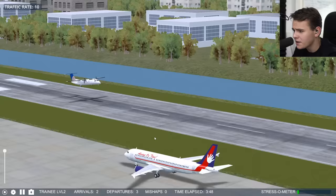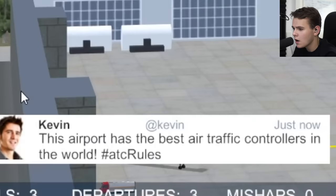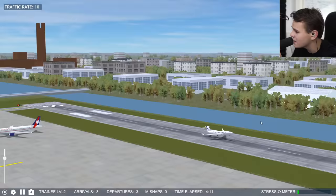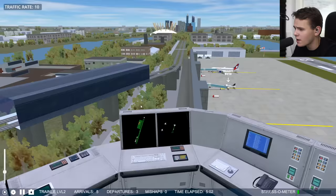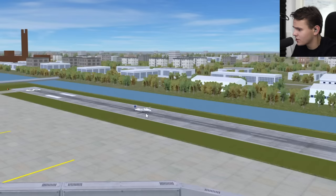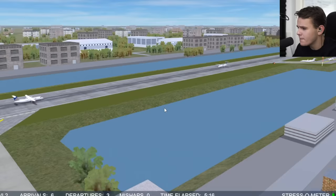We have a United Dash-8 landing at London City - quite a distance. That was quite a Ryanair-style landing. We have Kevin here saying this airport has the best air traffic controllers in the world - thank you for the compliment! This is actually fairly easy so far, no crash, I'm quite proud of myself. Then a plane just decided to land without my permission - what the hell are you doing?